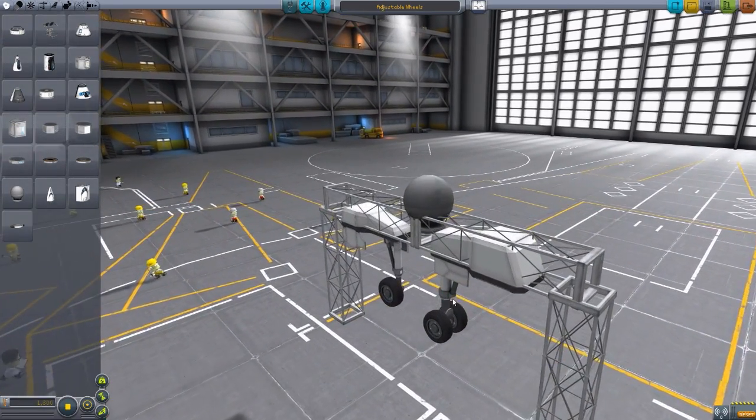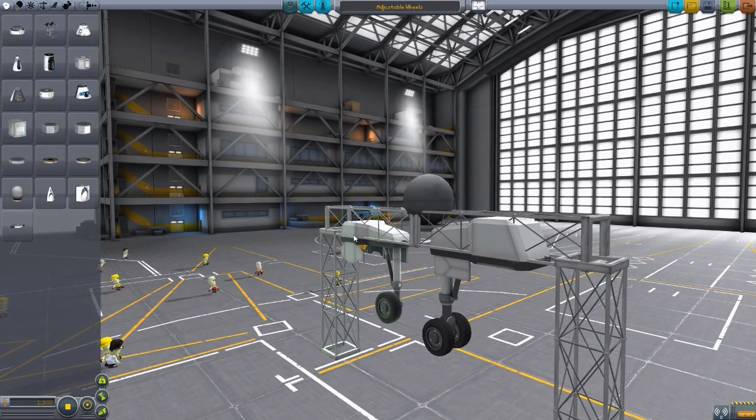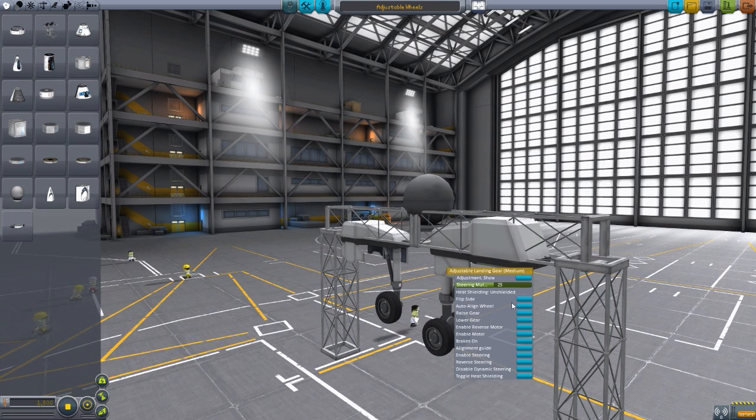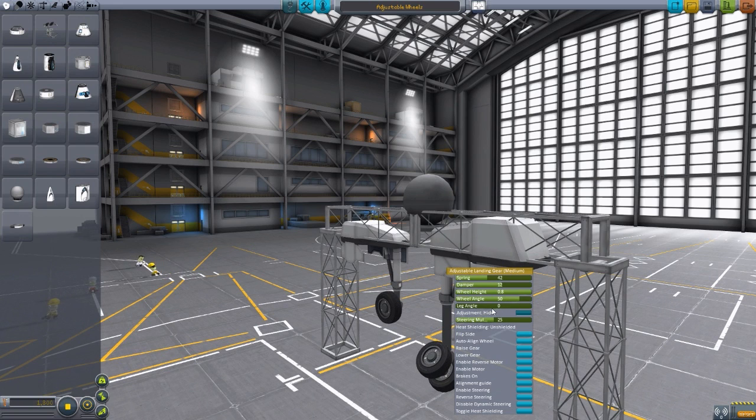Now let's actually load up an adjustable wheels demonstration craft I made earlier to show both of these off on the launch pad. In particular, I wanted to look at the steering ability, because either in the hangar or out in the world you can adjust the steering. All of the adjustable height, angle, and that sort of thing — you can only do here in the space plane hangar. But the steering you can adjust when you are out in the world with your plane. So if your aircraft is steering on the ground too much, you can turn it down, or vice versa. Let's throw on some weird angles onto this thing so we can see a little more height, a little more angle. There we go — go to launch.